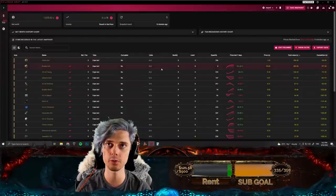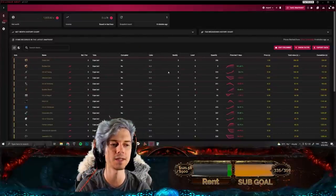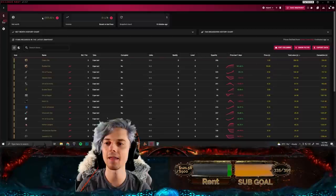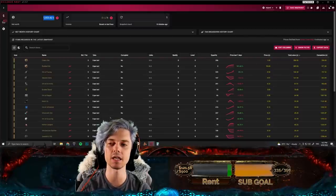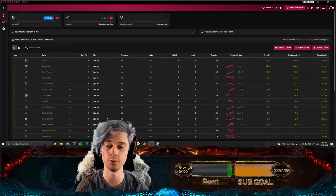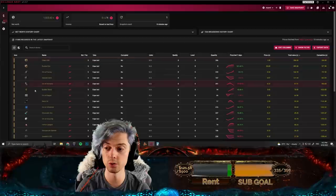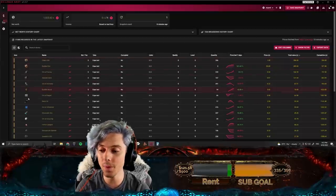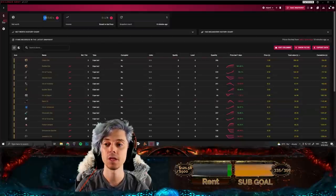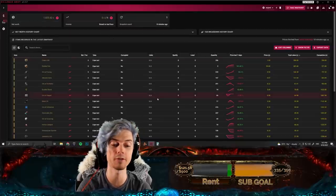I'm just going to switch over to a program called Exilence Next right now, and we can see at the top here — this is only taking from one tab, which I'll show you in a moment — and this is the total revenue of everything in that tab. Most of this, the majority of this, is from Tujan re-rolls. I got three Exalted Orbs and about 250 chaos from Tujan himself, and then a bunch of other stuff. So if we basically convert that into the price of Exalted right now, that's about 20 Exalted or more worth of currency.